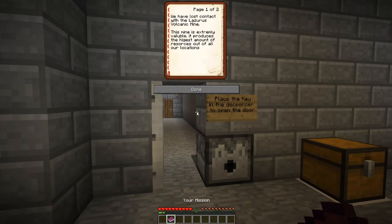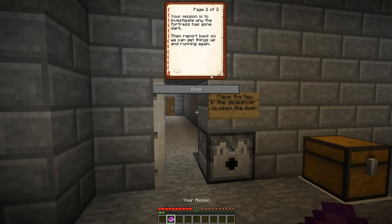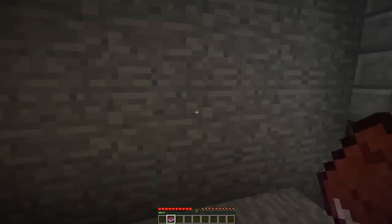Mission: we have lost contact with the Lazarus Volcano Mine. This mine is extremely valuable and produces a high amount of resources out of all of our locations. Your mission is to investigate why the fortress has gone dark and report back so we can get things up and running again. I wrote that a while ago.